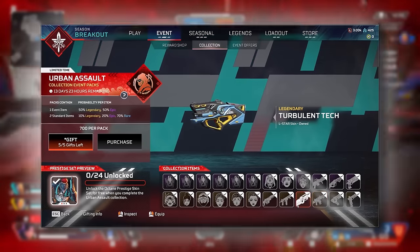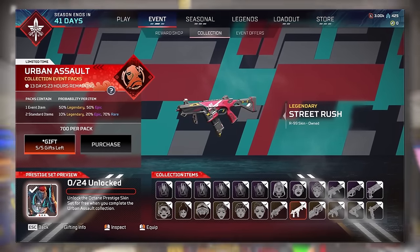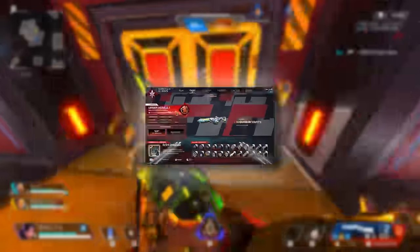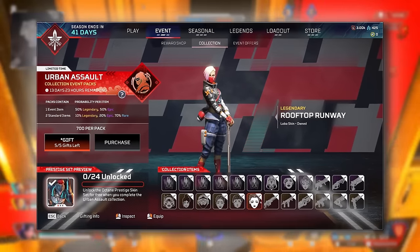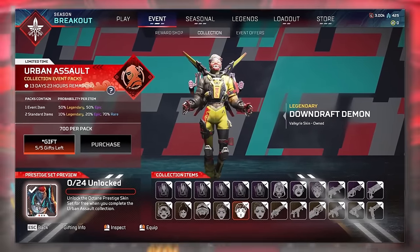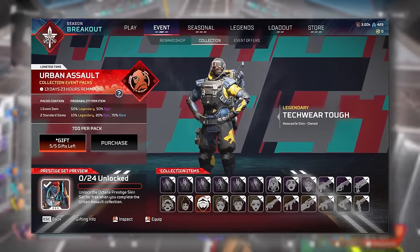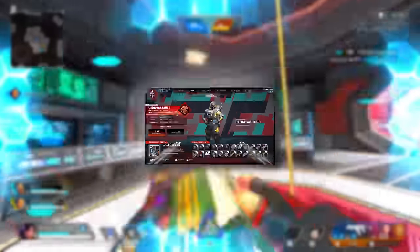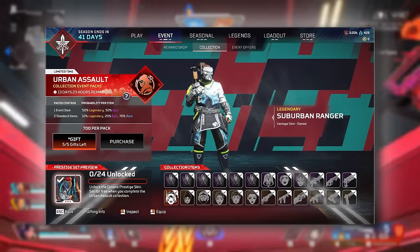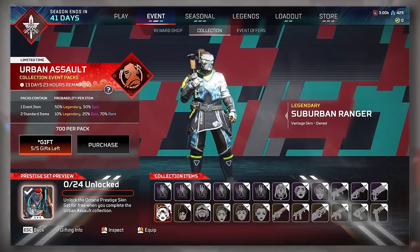The Carbon Viper kind of looks like the Volt mixed with the R-99 Season 7 Battle Pass skin. There's also the Turbulent Tech Legendary for the L-Star and the Suburban Sights Legendary for the Nemesis. The Legend skins are also Legendary — there's one for Loba called Rooftop Runaway, though a lot of people are upset with the hair on this one. There's also the Legendary Downdraft Demon for Valkyrie, Acid Hype for Rampart, and Techwear Tough for Newcastle. Wraith gets one of her top skins of all time called Street Smart, which fans are really excited about. Vantage gets a new Legendary called Suburban Ranger, though the weird mask on her face is puzzling.